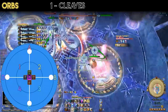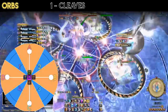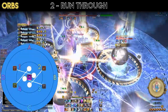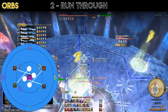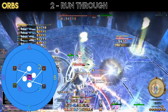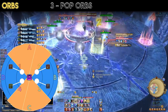Orbs. Step 1: Cleaves. Move into Shiva's hitbox to the cardinal your orb spawned in to bait the first Path of Light cleaves. The ninja star points in the center of the arena are useful for positioning here. Step 2: Run Through. Run through Shiva's hitbox to kite your orb, bearing to the right to avoid orbs passing through the center. If done correctly, you'll have two orb players west of Shiva and two orb players east of Shiva. Step 3: Pop. When your orb has shrunk, pop it without hitting your friends.